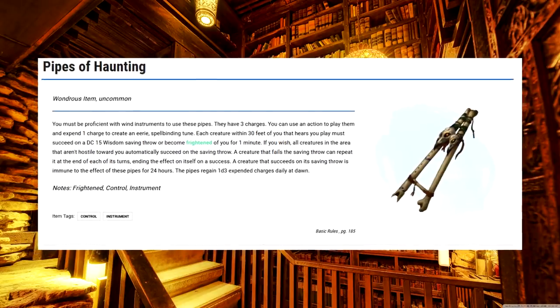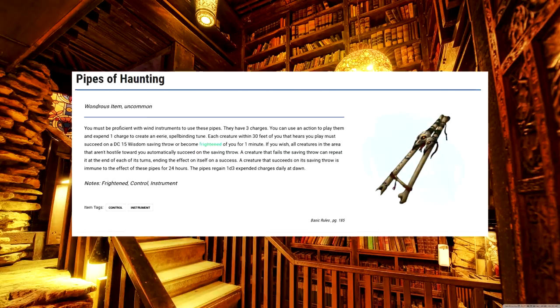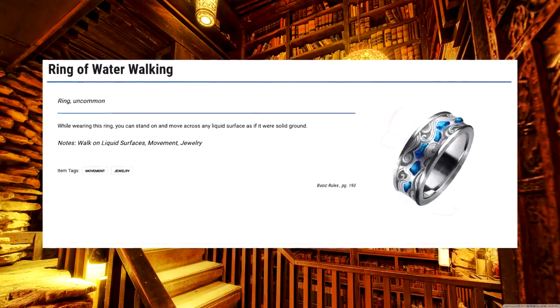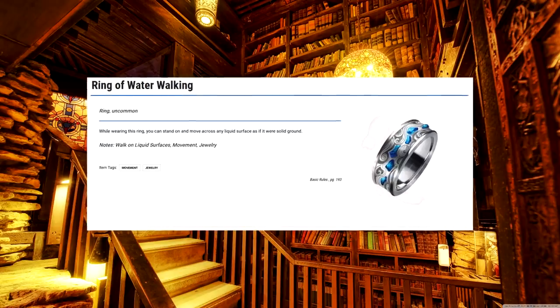Pipes of Haunting. You play a song to freak people out, but I've never had the chance during combat to say, hold on, let me get my bagpipes. Although, if you want to get a good idea of how this item works, look up the Aztec Death Whistle — it's safe for work, I promise. Ring of Water Walking. As an artificer, I always feel strapped for infusions. I'm not gonna waste it on the floaty water ring, but you do you.